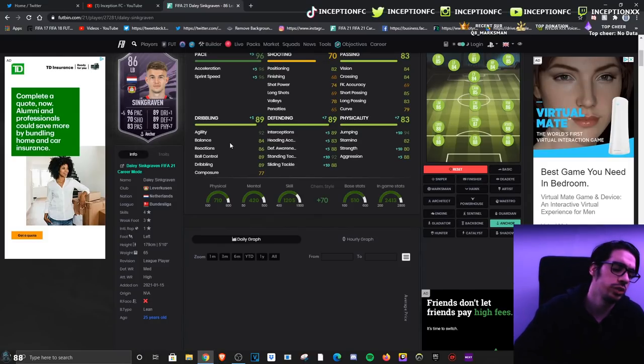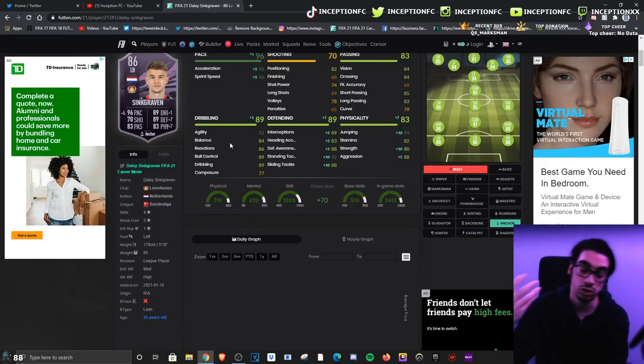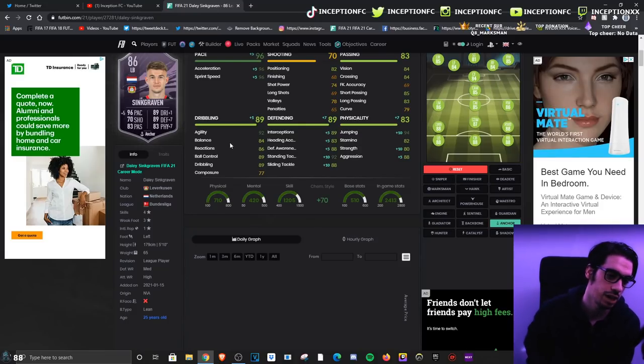His attacking presence doesn't really matter much — neither does Ferland Mendy's, but we usually use these guys on stay-back while attacking anyway. This card actually has great passing too: 85 short passing with 83 long passing. With the anchor chemistry style, boosting the defensive and physical stats as much as possible is very important. He does have 82 stamina, so I don't recommend using him on balance.